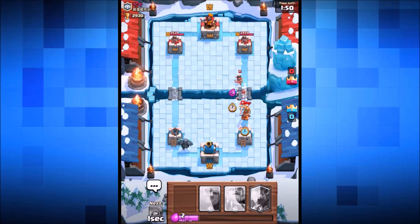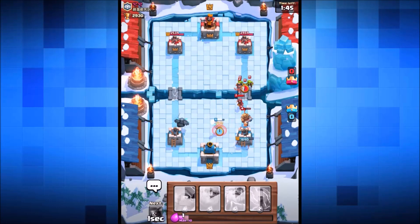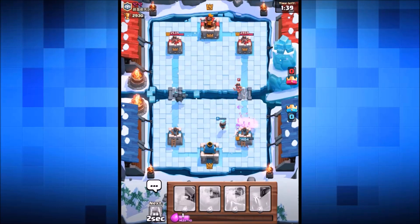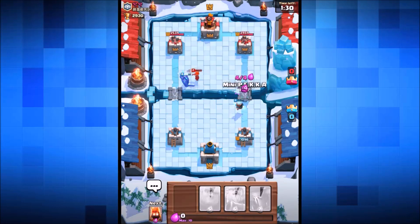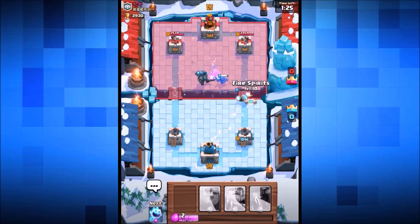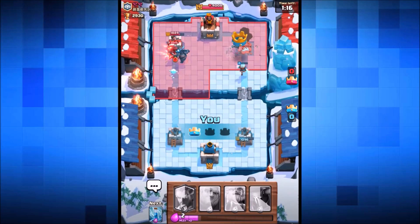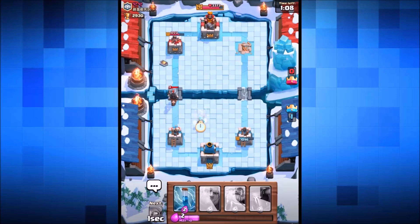We send the pekka in on the left and the royal giant on the right. Fire spirits and ice spirit dropped in, then the ice wizard. We're in a lot of trouble — we have to zap spell some goblins. He hasn't noticed the pekka going down the left; he drops a valkyrie which shouldn't be too big a problem. Double pekka going down — he's got the princess in the center. Ice spirit drops on the left, the pekka gets a shot off, and the mini pekka takes out the tower on the right!